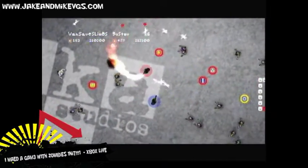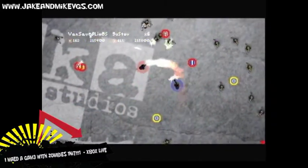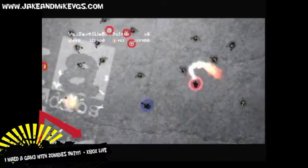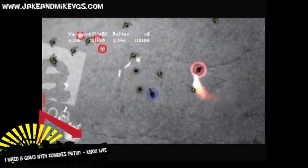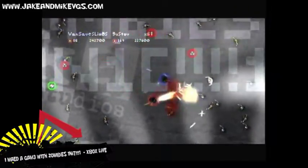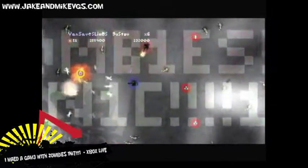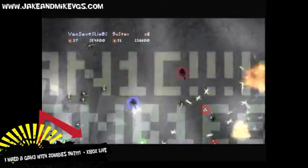Let's let it get to the geometry wars area so people can get a sense of it. I think that's the last type of enemies you see. That'll give people a good look at I Made a Game with Zombies in It. I think it's 80 Microsoft Points — one dollar. You'd almost need a master's degree in whatever to understand the points system — it's a strange concept.